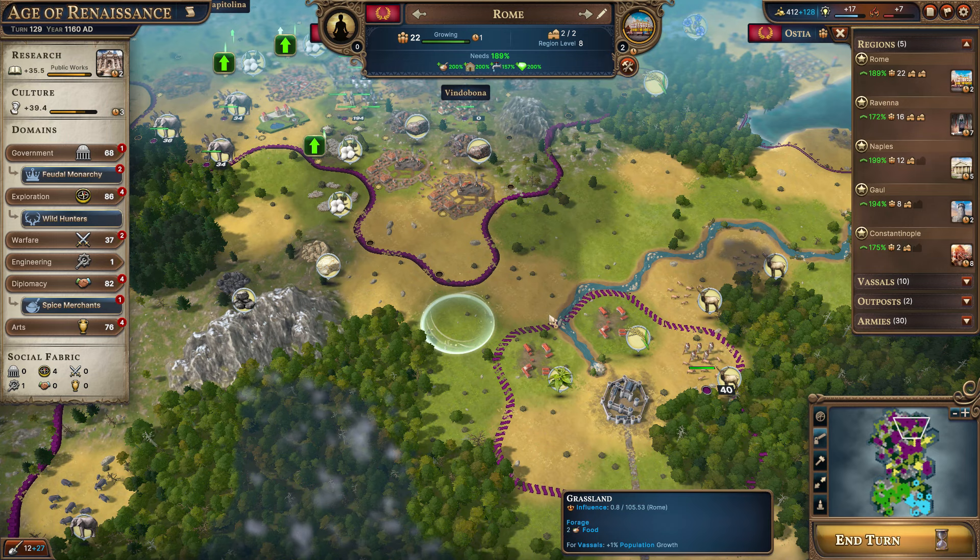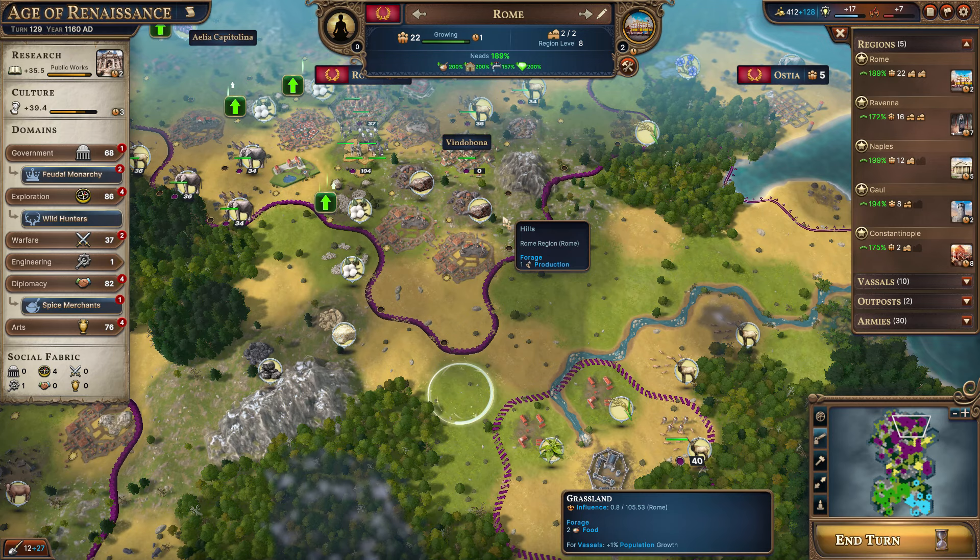You can construct farms in these two locations and one right here, so it's almost practically surrounded by farming improvements — a very good bonus to food, which will be helpful for Rome a bit later.